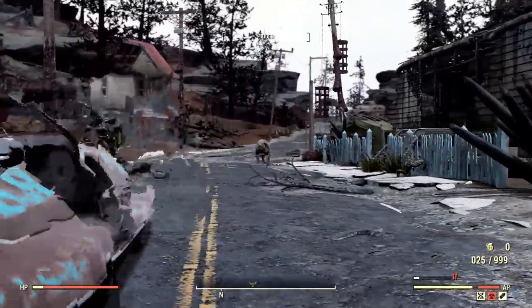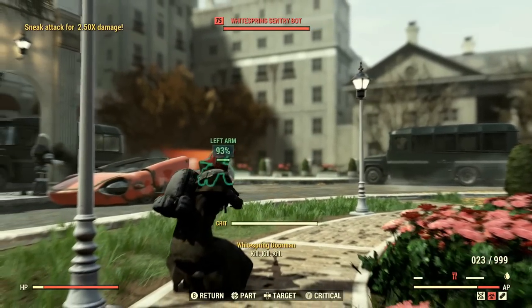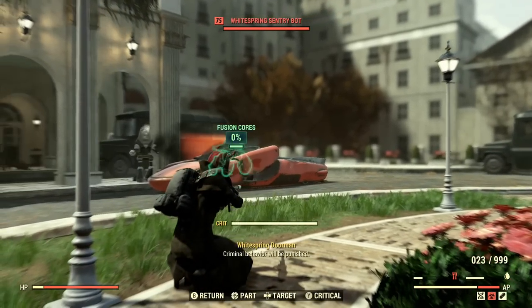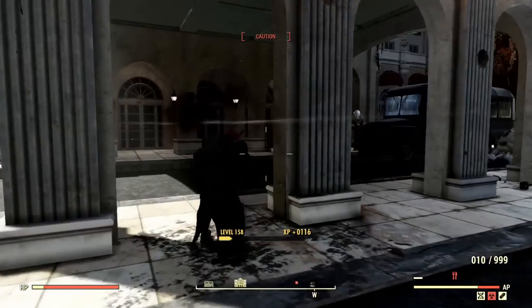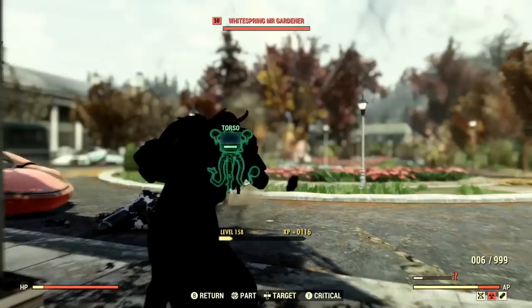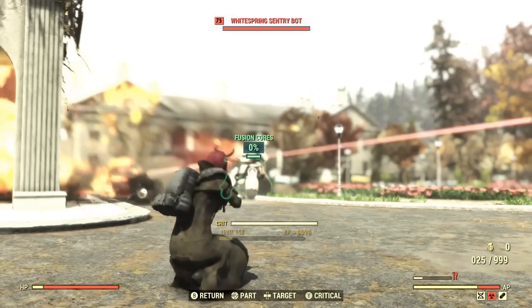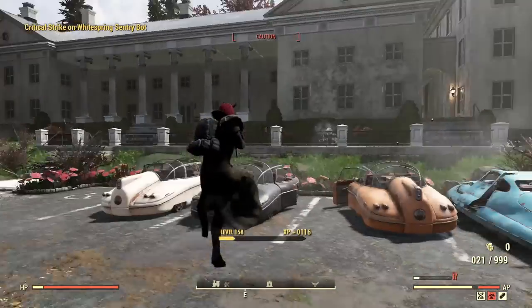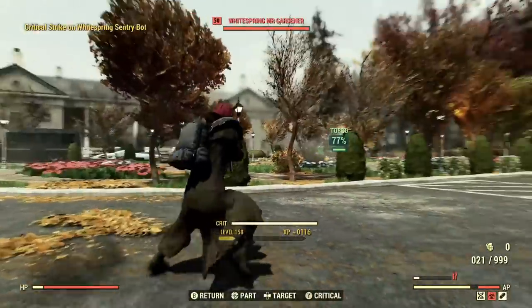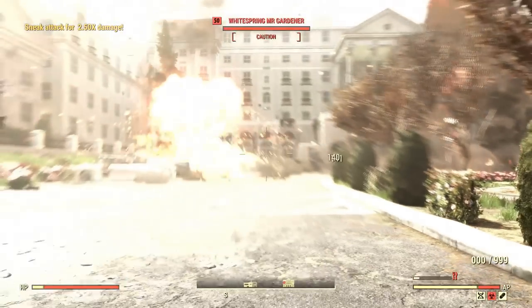Four Leaf Clover at max rank gives an 'excellent chance to refill your critical meter on hits.' This seems good on paper, but it's very unpredictable, and you won't even need it once you see what I'm about to show you. The perk we actually want is Critical Savvy, which at max rank causes you to only consume 55% of your critical meter, meaning it's much quicker to fill back up because only roughly half of it was drained in the first place.